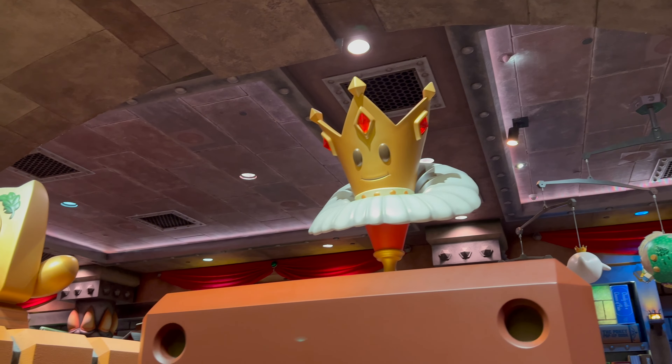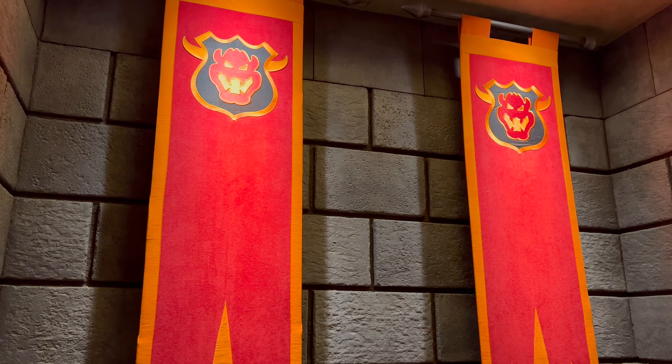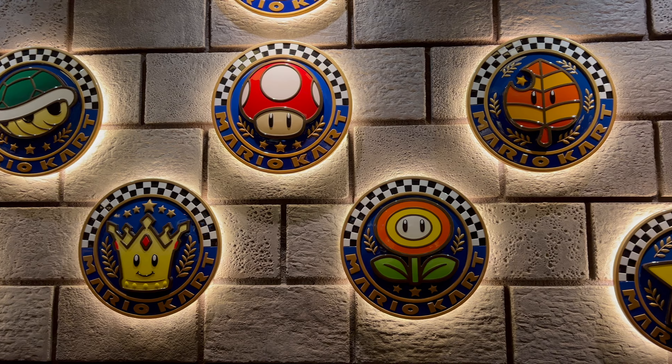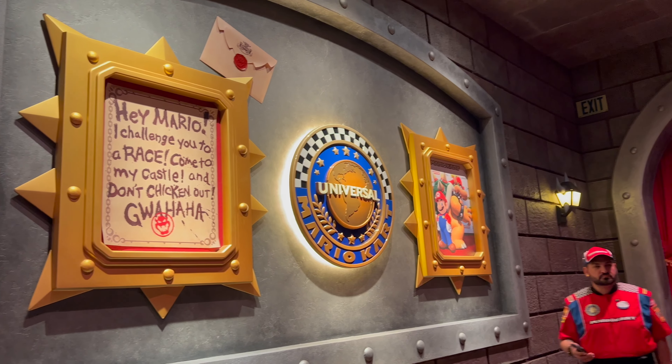Hi guys, here we are at Universal Studios Hollywood. We're so excited to bring you around. We're at the lower lot now and we are going to take you to Nintendo World, to Jurassic World, and the Mummy ride.